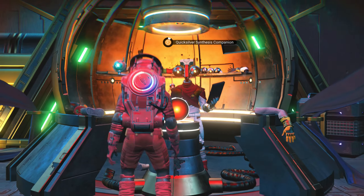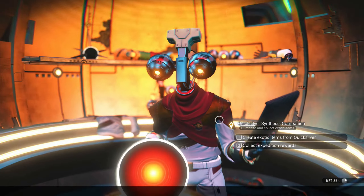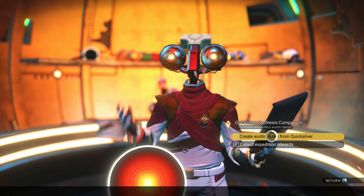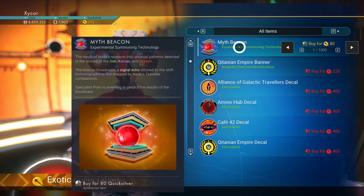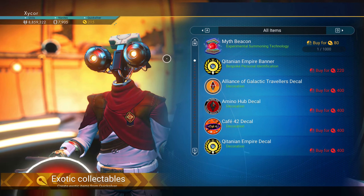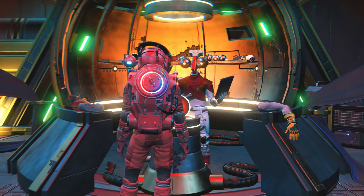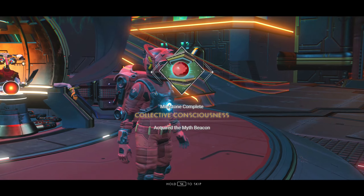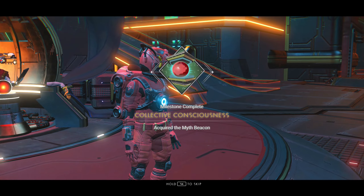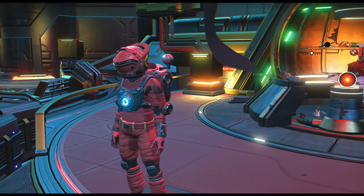Finally got the quicksilver. I'm going to buy it from the companion here. Create exotic items from quicksilver. There we go - myth beacon. I'll buy one of them. I got the myth beacon. I think I only got like two milestones left here, or something like that. Maybe three. Three out of five - yep, I got two left.